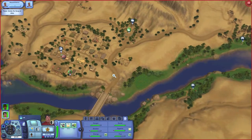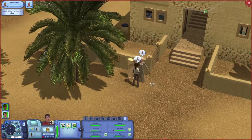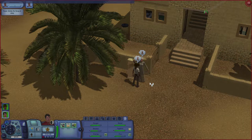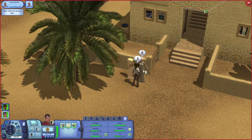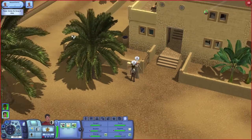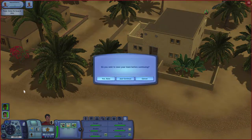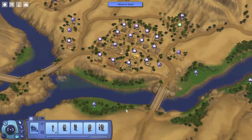But before we do that, we've hit level three visa for Egypt — hallelujah! We are buying a house, so we need some money. Let's just double it up just in case, and then let's go back to edit town and find a house.